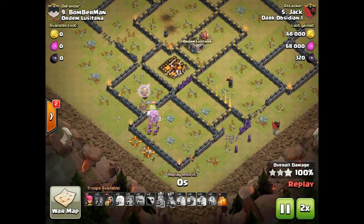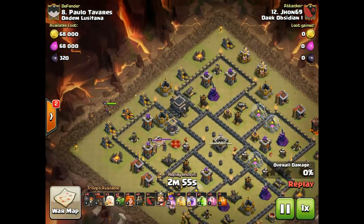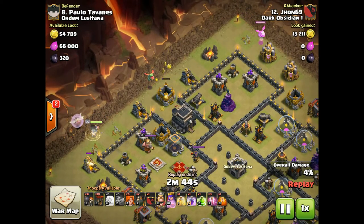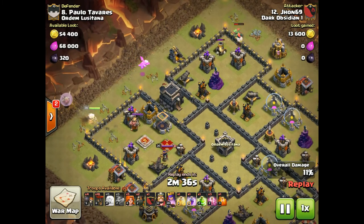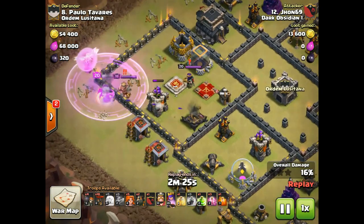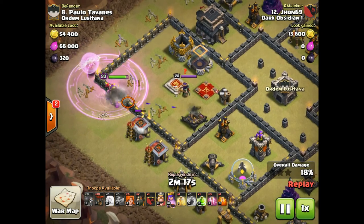The next one is my attack — literally the only anti-three-star base this war on the enemy side, a true anti-three base. I'm going at it with a different strategy: a queen walk with only three healers. Normally you need four healers to keep her up against two defenses, but I went with three because the defenses are spread out and she would never take more than two at a time. Baby dragons cut off the funnel for the box so they go in the top compartment, then the queen walk kills the queen and tries to get an X-bow. I wasn't sure if I could reach that air defense with three healers so I brought a rage.